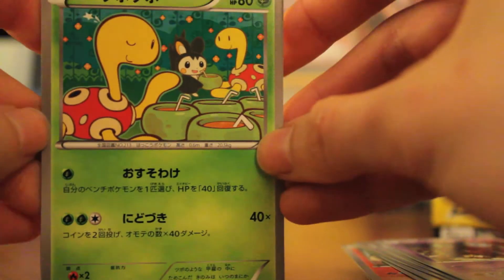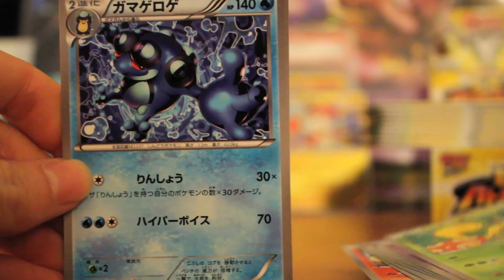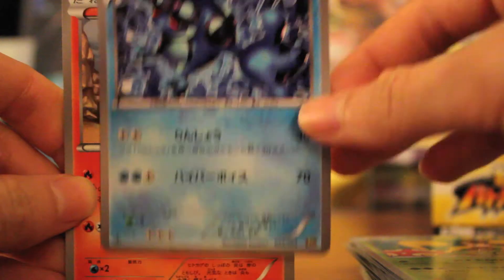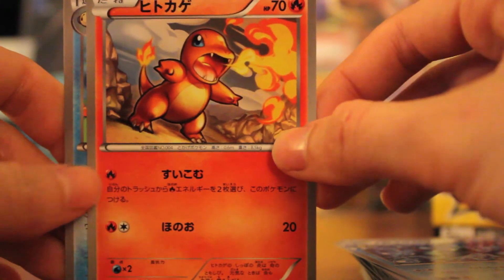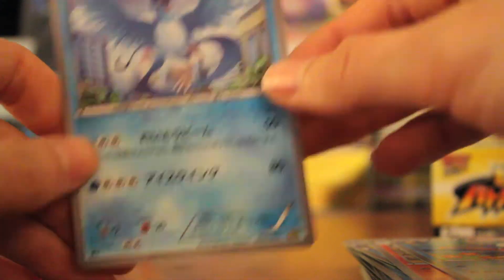Next one, alright. This one — Shuckle! I like Shuckle, it's a nice little turtle shell. Not Palpitoad right? It's the evolved form — Seismitoad. Charmander. And there's Palpitoad. And Articuno — he's our man, he really is.